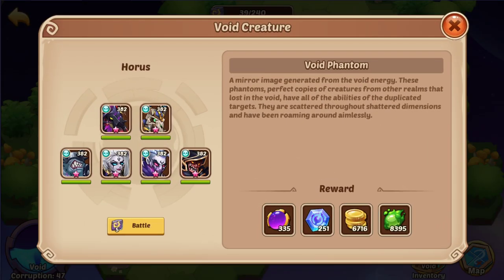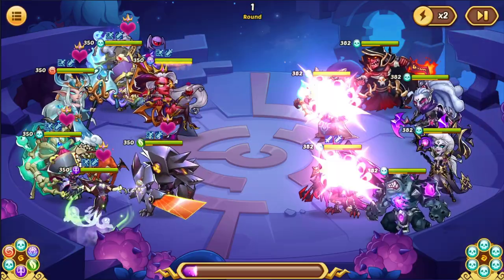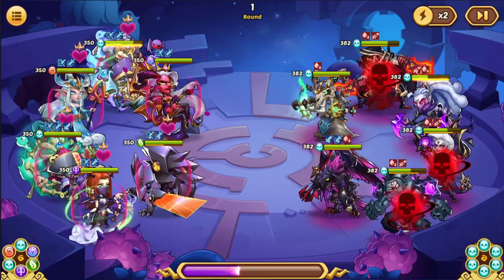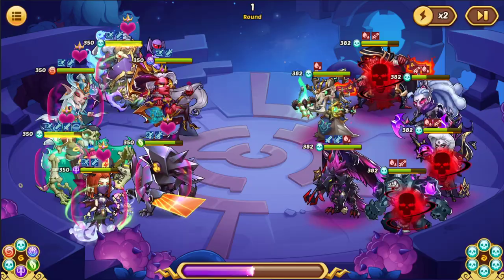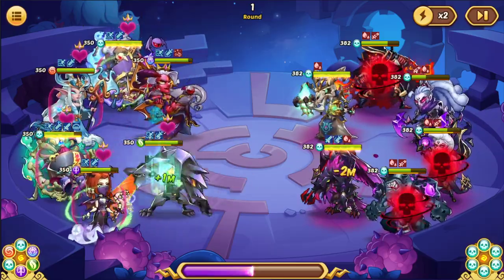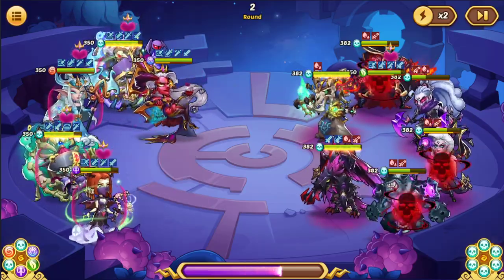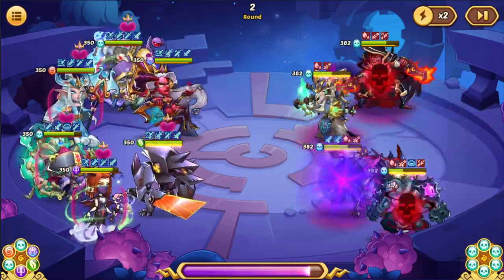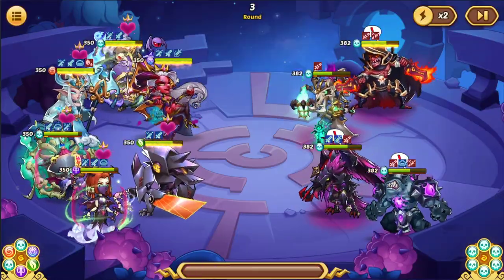Grab stellar shards — it's most likely always going to be the better option. Invest in Tix; he's a great hero, especially since a V4 or V3 Tix with speed and prince is very strong in PvP, and a high void Tix is also very good in both the realms gate and the vortex.